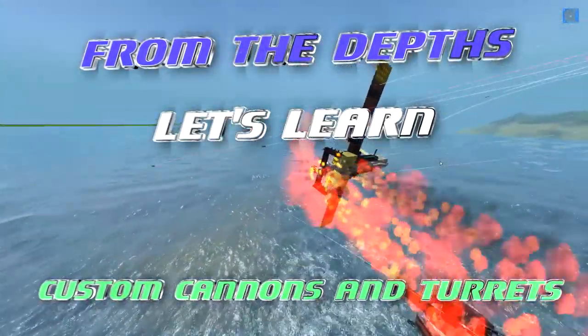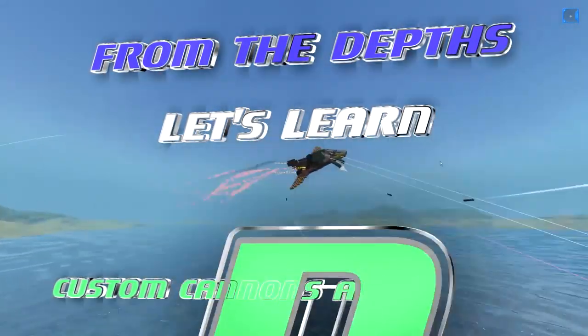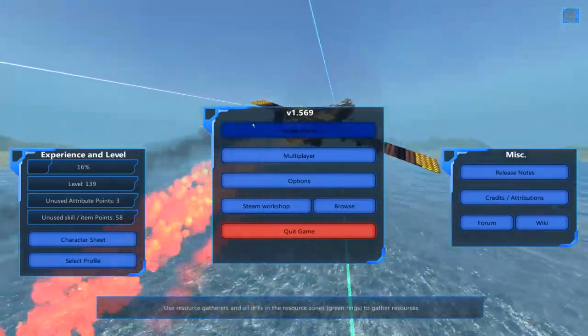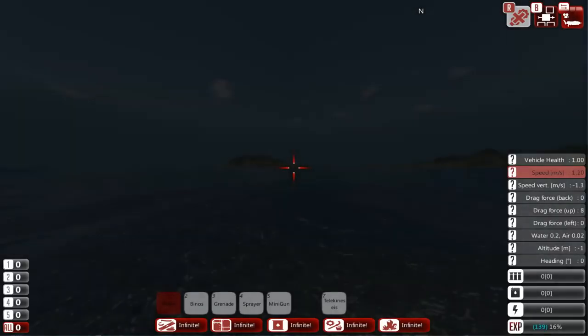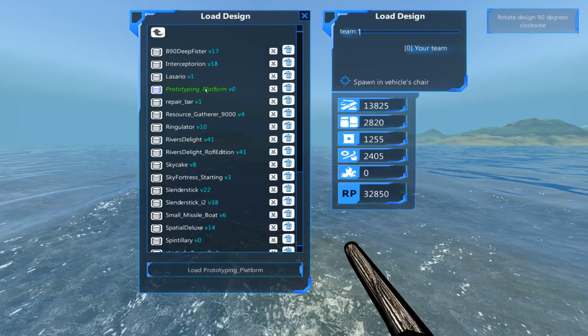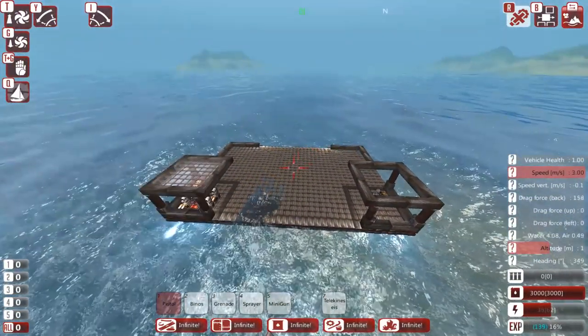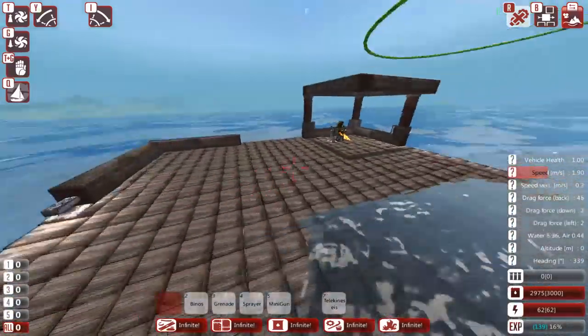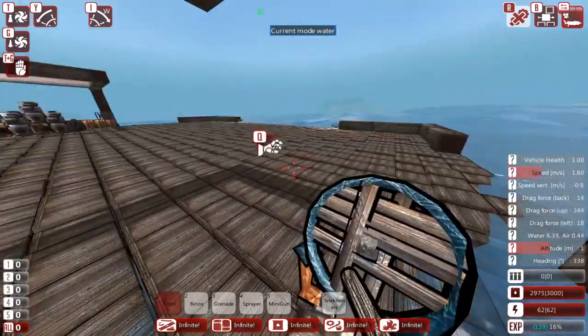Welcome, my name is Scrote and it's great to have you here. We're taking another look at From the Depths, specifically our Let's Learn series, and in this episode we're going to be building a cannon on a turret — the whole shebang. We're going to start in the vehicle designer and load up what I call a prototyping platform — just a little vehicle I made way back when the game first came out that I use to build stuff on. You can follow along by loading something similar or just build a big flat platform.